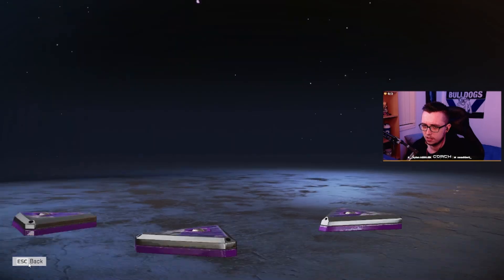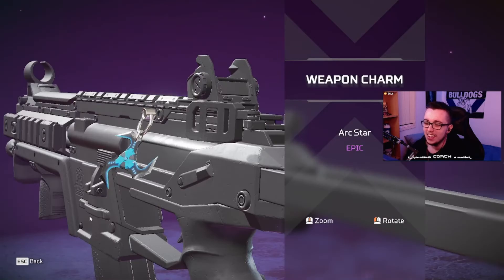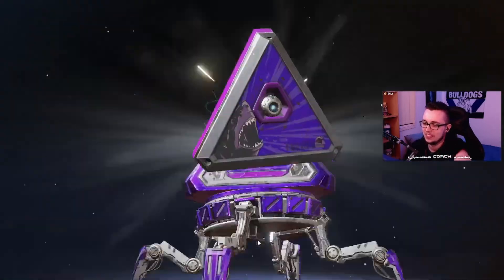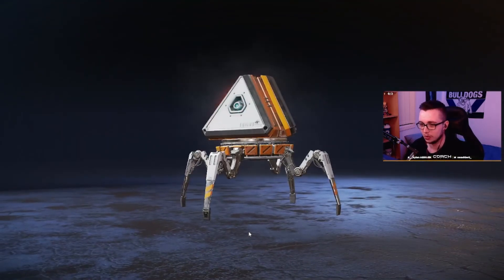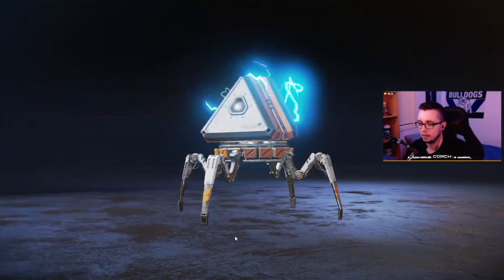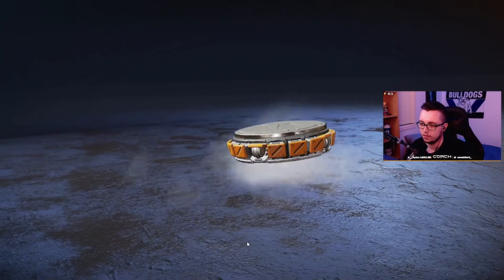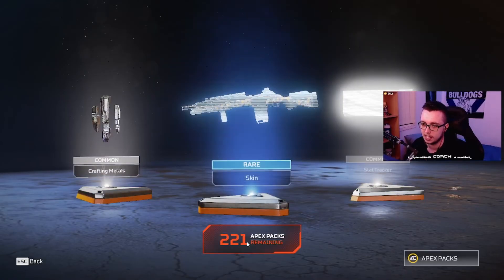Oh that's sick — oh, I got excited thinking it was a gold but it was a hollow spray. I got rick rolled. Charm? Come on now. Another hollow spray — dear lord. I've been saving these packs for so long, man. I just hope I get good things out of it. These crafting materials, not too bad, better than nothing. Getting shitty blues right now — I haven't unlocked many blues which kind of scares me a little bit.